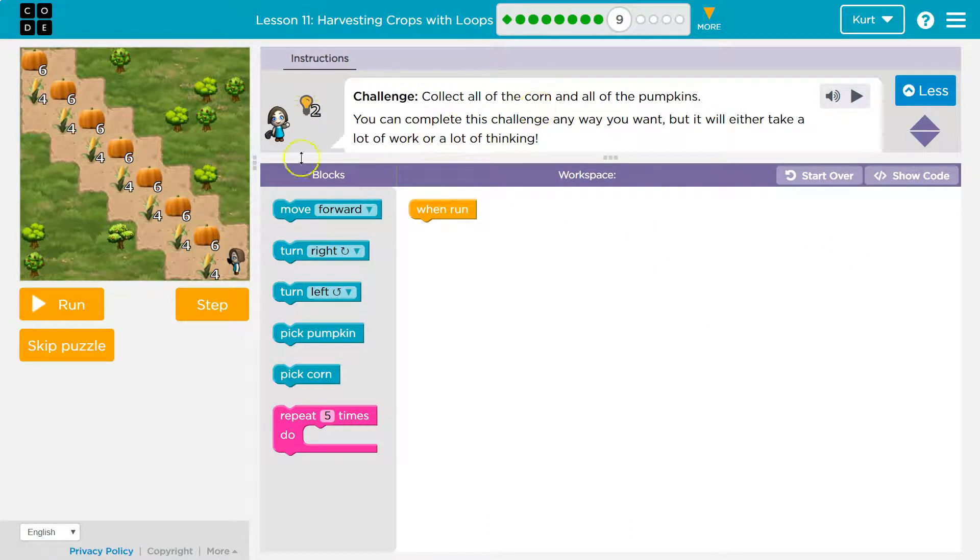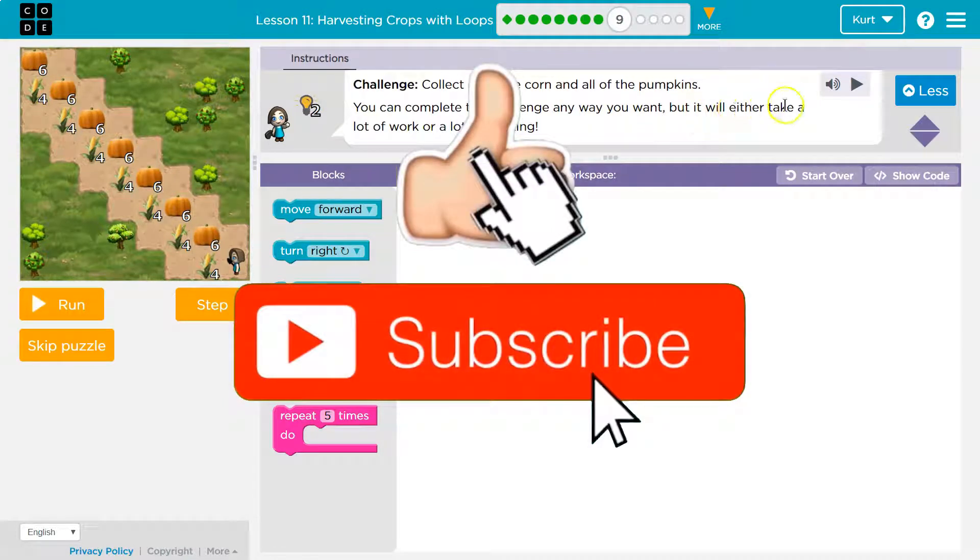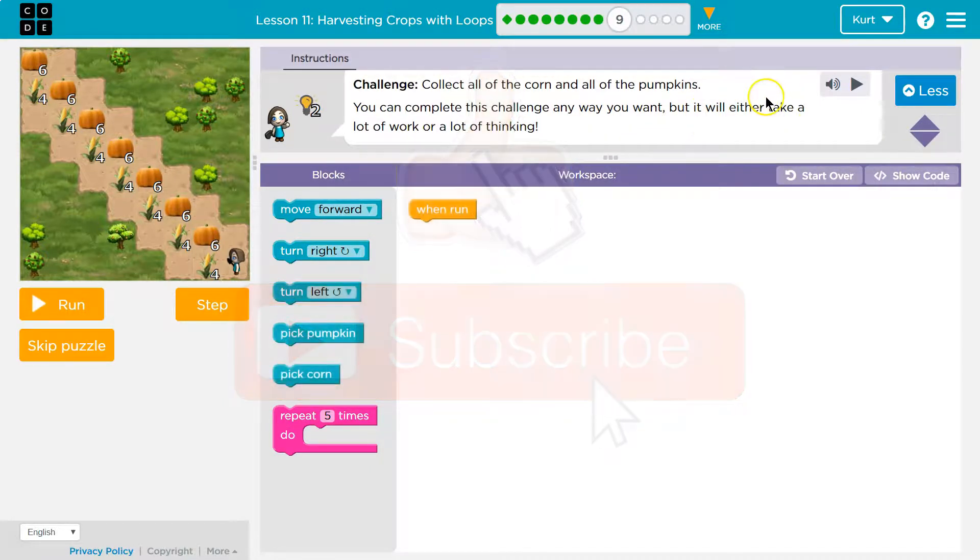Collect all of the corn and all of the pumpkins. Hey, this looks different. You see all these numbers? The last puzzle is very similar. You can complete this challenge any way you want,